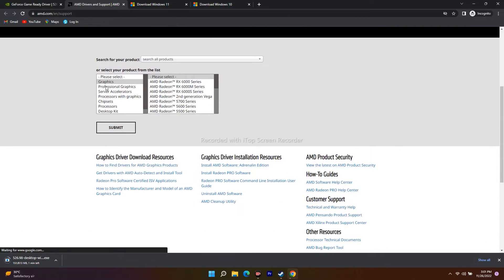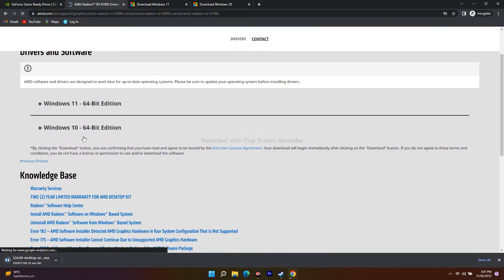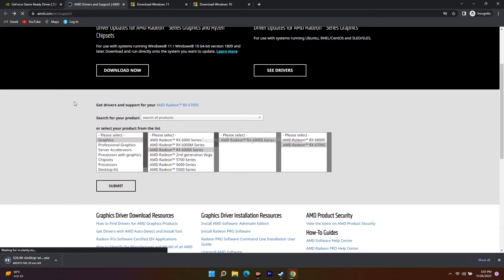For AMD users, open the AMD link in the description, click on Graphics, select your respective model, and click Submit. You'll get two options — Windows 11 64-bit or Windows 10 64-bit. Select your version and download the respective one. You also need to download and install AMD Software Adrenalin Edition.